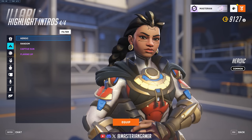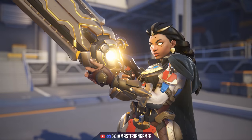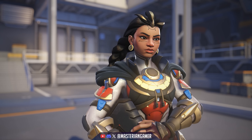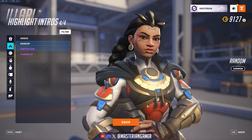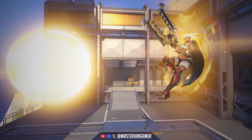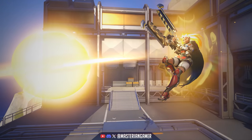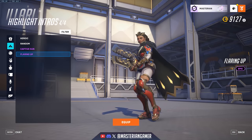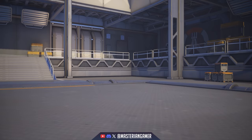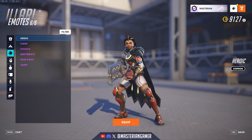Next up we can take a look at her highlight intros. The default is what she'll do on the hero select screen if you don't have a specific intro equipped — a very generic sort of pose. Then we have Captive Sun, basically her using her ultimate to charge up her weapon and shoot out a big solar burst. And the next one is Flaring Up — just another actiony sort of pose of her returning fire.